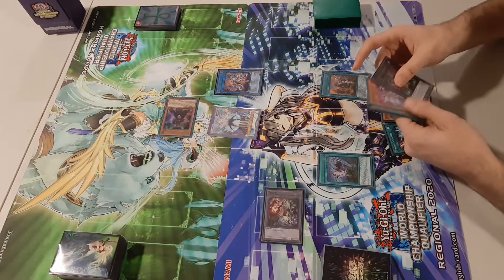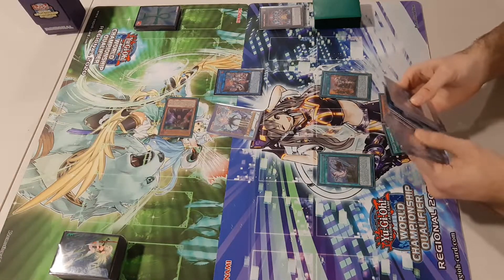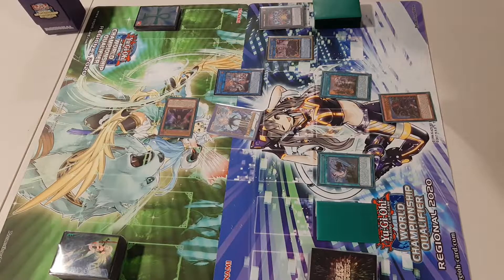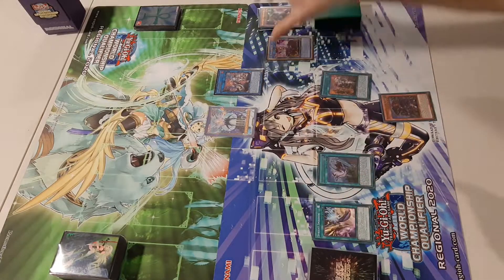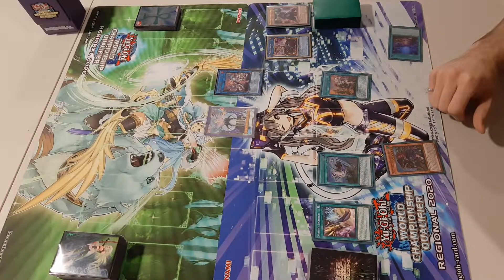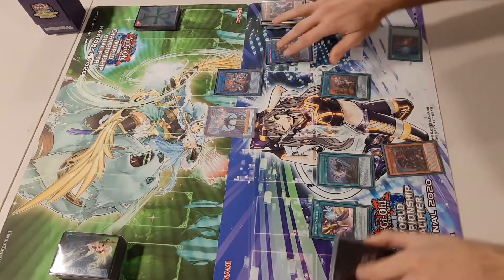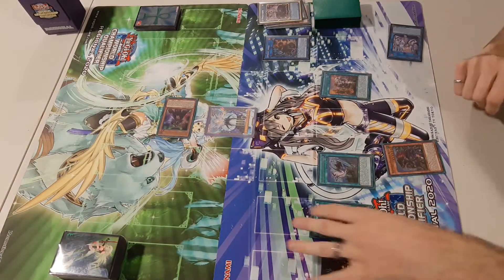The other option with this combo is to use Elf's effect to bring back Gigantic and link two into an IP Masquerena. Set the Smashers and pass turn. If they have a way to link away the Iblee — say they link into a Lingribo — you can go chain one Smashers, banishing Starter for cost, chain two IP Masquerena, chain three Sprite Elf, bringing back the Iblee. Then go IP Masquerena into something like a Sprint, and with Smashers you can banish their Lingribo and the Elf. You're then able to summon back the Iblee to their field because you linked it away again with the IP Masquerena.